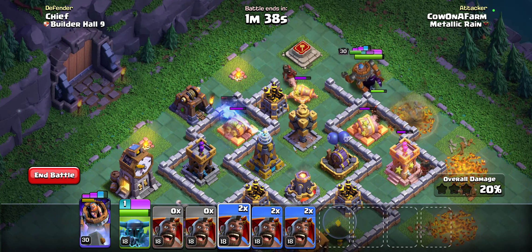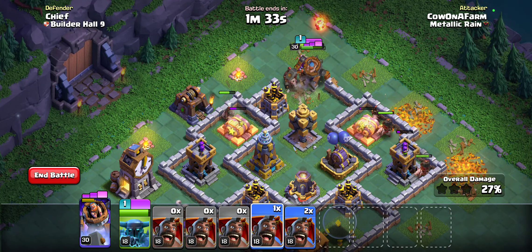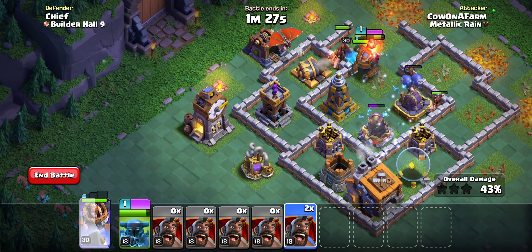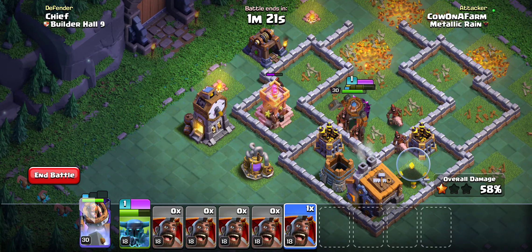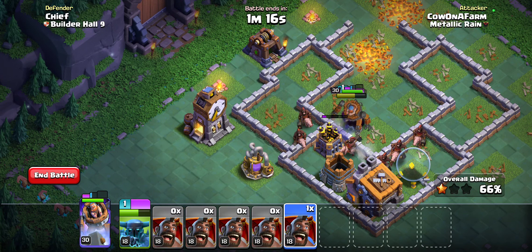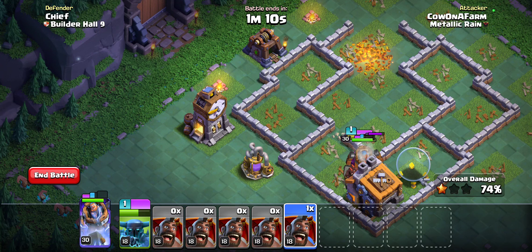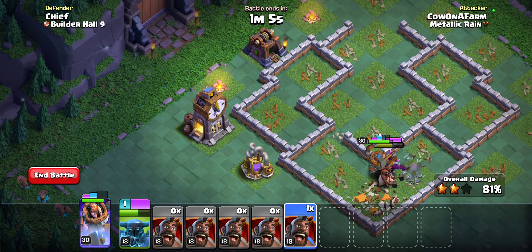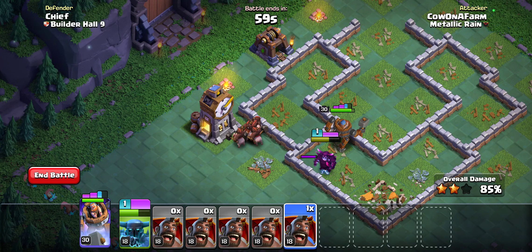We're not going to be doing a whole video comparing the strategies we used versus what our opponents used, because there isn't really too much point in doing that. Our PEKKA is taking a bit of damage, but that isn't that big of a deal. It's mostly that ability that we want to hold onto for the zappies when they come through, and having as many hog riders or hog gliders as we can still alive is always going to be good for the stun on that crusher.